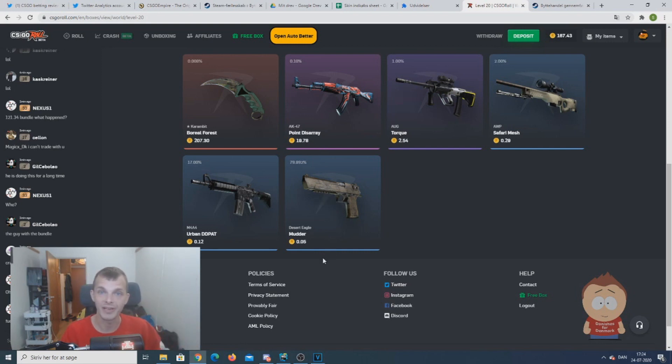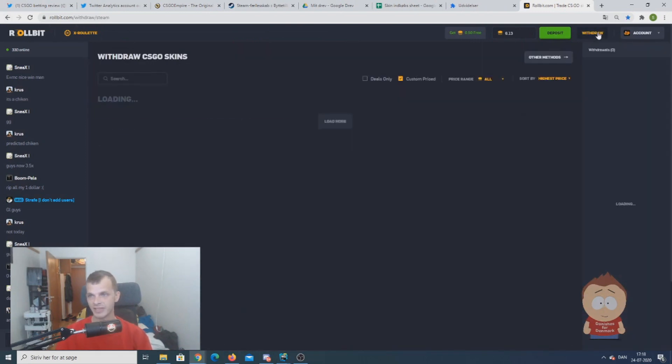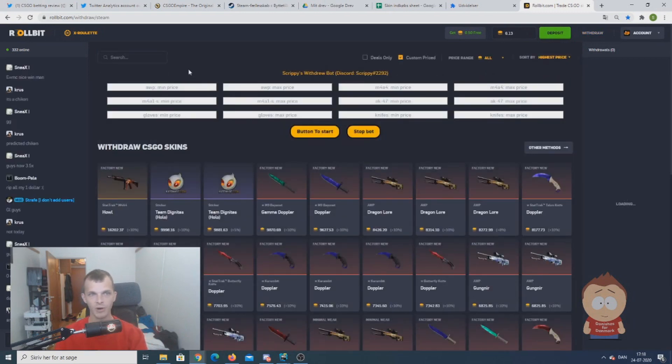Let's move over to show you the bot right now. I will show you how this bot works, because as you see there's nothing when you land on the site — what you need to do is actually refresh when you are on the site. Then you need to choose what you want to withdraw. For example, I want knives — it doesn't look for stat track items, only normal items.